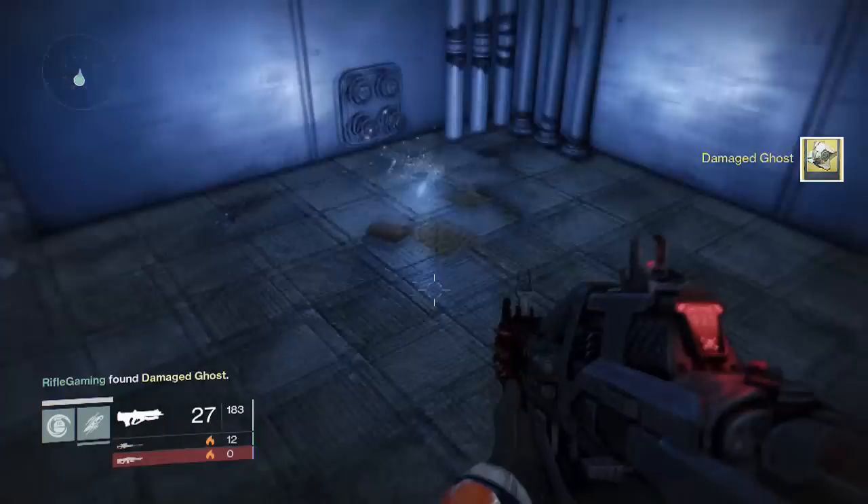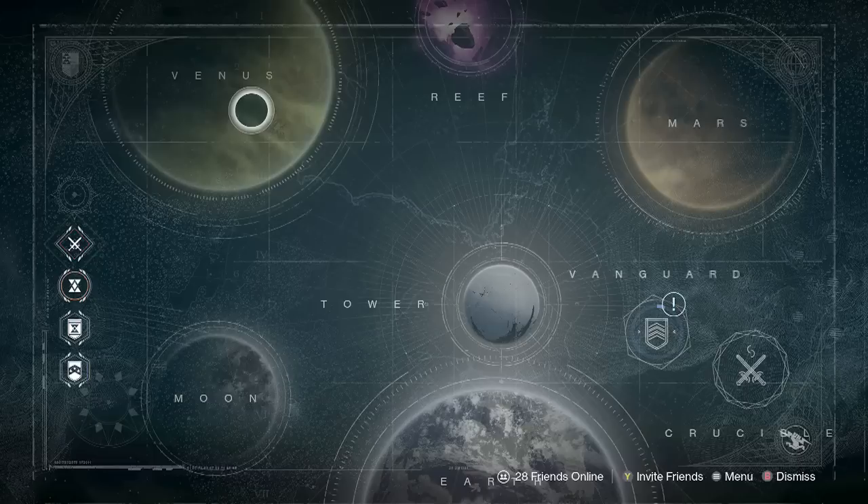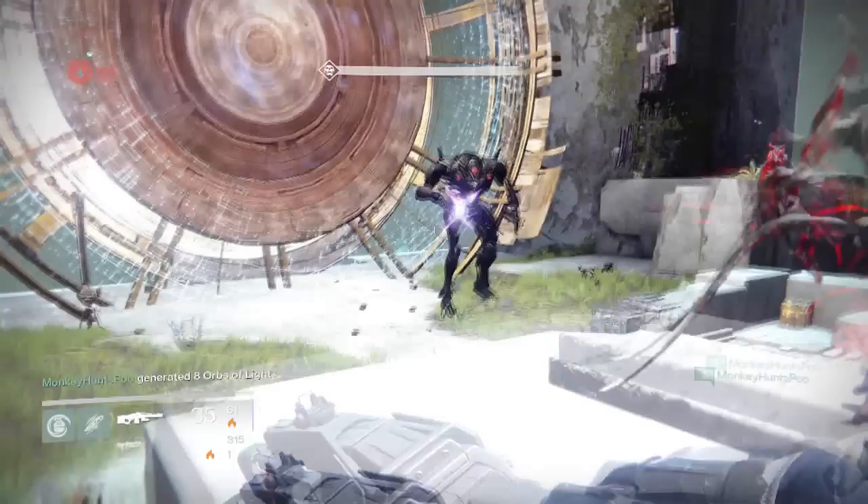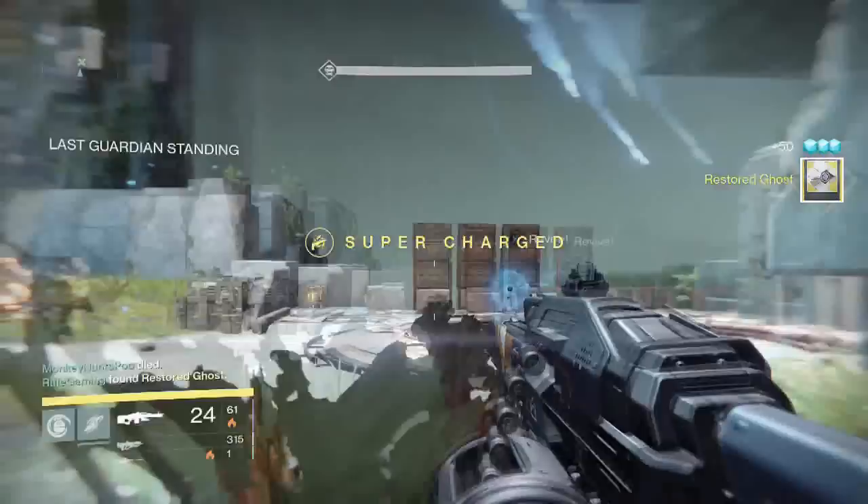For the next task for the Pocket Infinity, we're going to have to take down a Vex Gatelord. An easy way to take down the Gatelord is to select the mission on Venus called Eye of a Gatelord. We're going to have to up the difficulty, as that's part of the task as well. There's nothing really complex to this task — you just got to find time to get through the mission. An easy tip: buy plenty of synthesis so you are always stocked on your strongest gun.